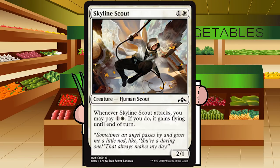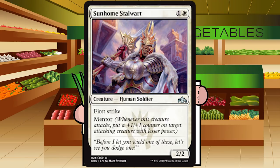Skyline Scout is one and a white for a creature, Human Scout at common. It's a 2/1 — whenever Skyline Scout attacks, you may pay one and a white; if you do, it gains flying until end of turn. This reminds me of Leaping Master from Khans of Tarkir. A 2/1 for two is fine for aggro decks, and this is a great mana sink when you have excess mana — turning it into a flyer on turns four, five, or six to get through more damage. Grade: C plus — maybe slightly generous, but I'll be generous.